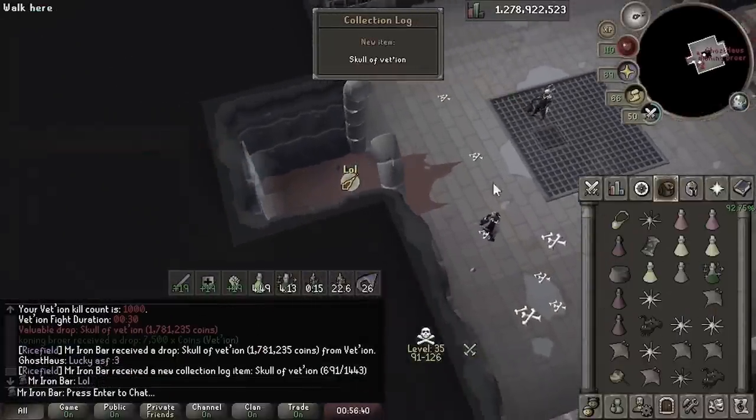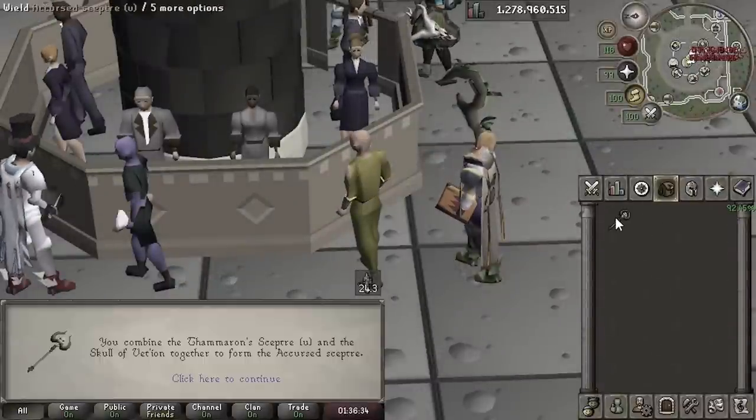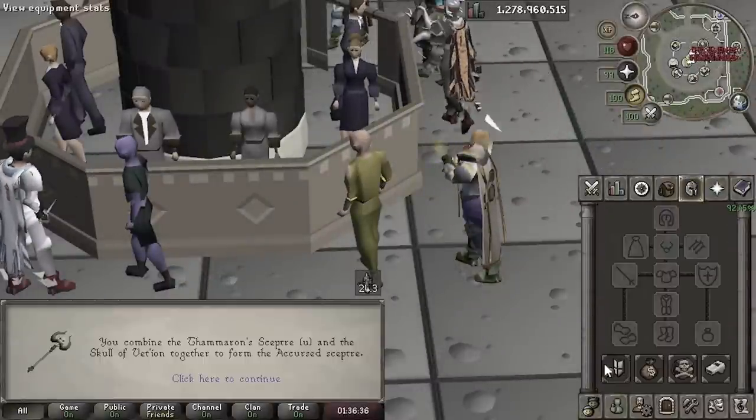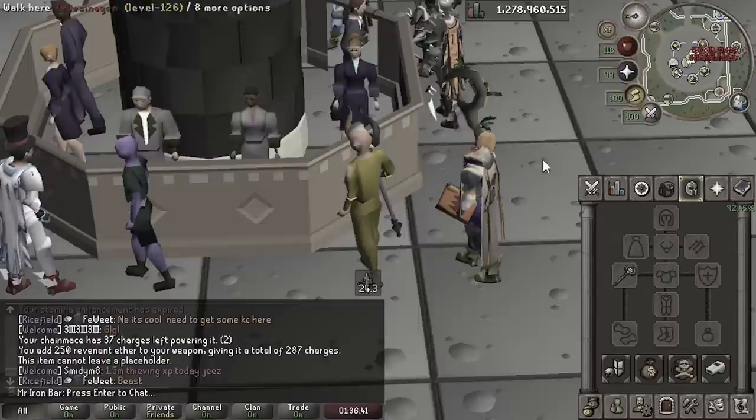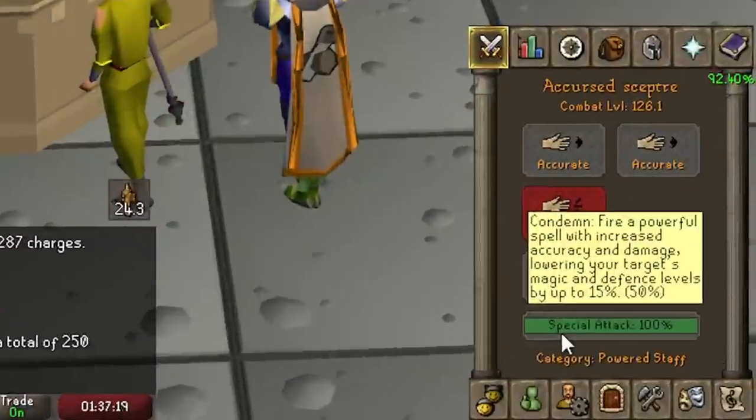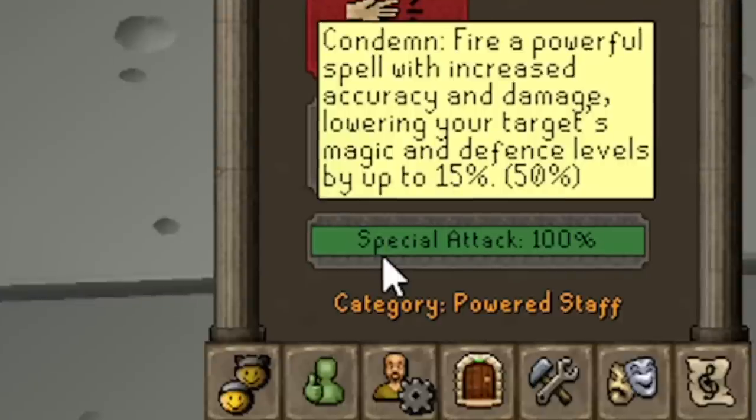Using the Skull Vedeon on the Scepter turns it into the Accursed Scepter, which is a stronger version of Thameron's with a really cool special. The Accursed Scepter in particular is interesting because of the special called Condemned. The Scepter also underwent a dramatic rework recently, making it way better than it used to be.